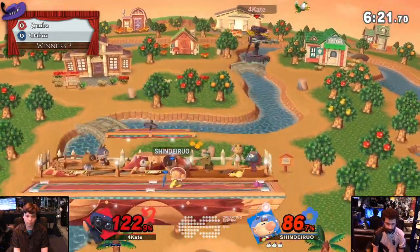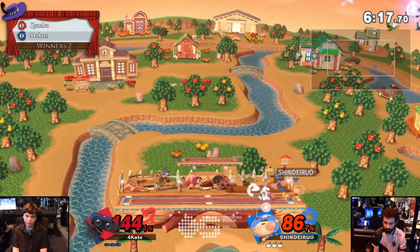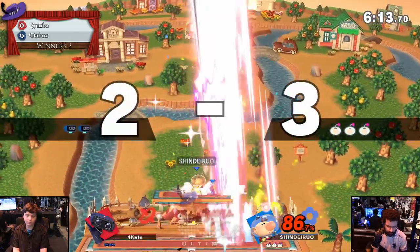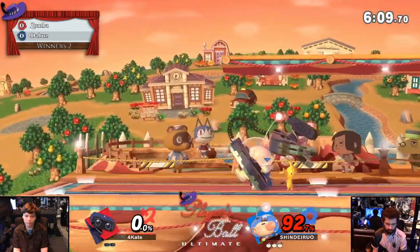Down throw feels plus — it is — and the recovery frames on it let you get away with literal murder when it comes to Rob play. Down tilt and forward tilt are criminal. But he's not going to let you set up the down throw if you're airborne the whole time.